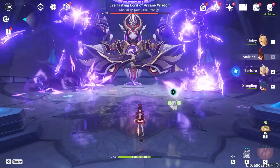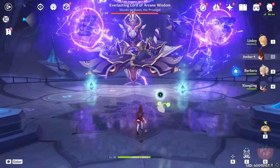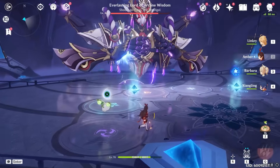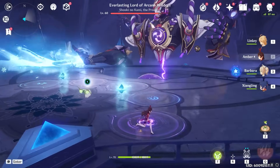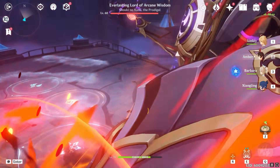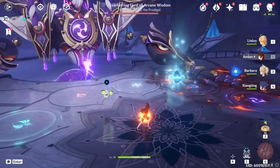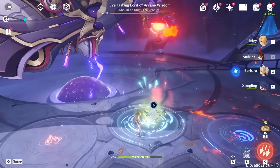This boss will also spawn Ice Floor and Fire Floor, which you can get rid of with the Pyro Platform and the Cryo Platform respectively. Right here, he's going to spawn a Cryo Floor, and we can just go ahead and navigate to the Pyro Floor to get rid of it. Let's go ahead and interact with this platform. Here we have the Pyro Floor — grab this and interact with this one to get rid of it.